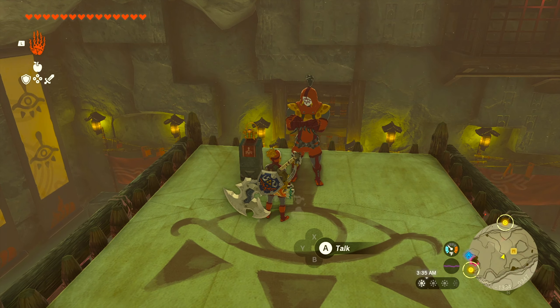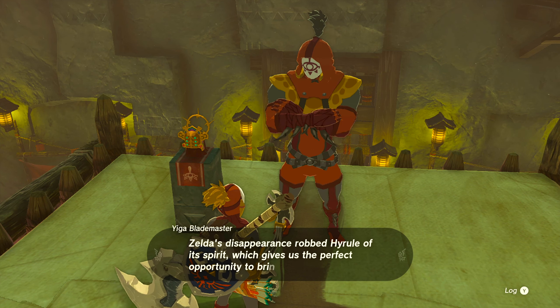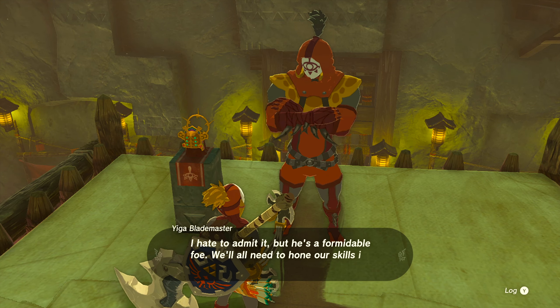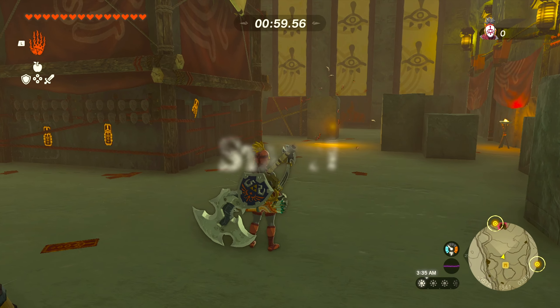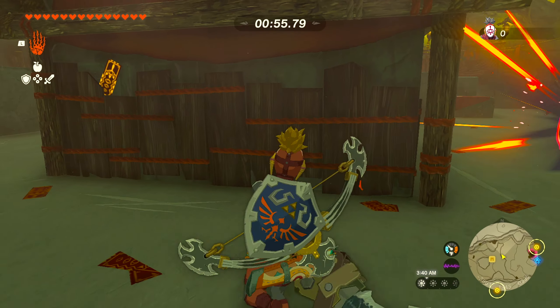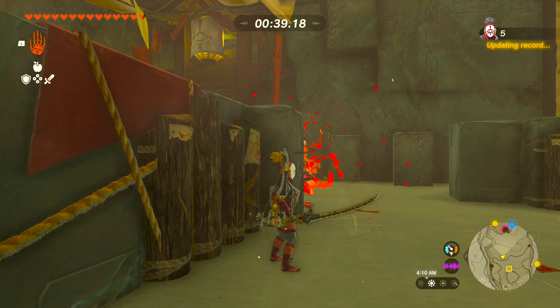You're going to need at least 300 rupees to complete this part of the quest — 100 rupees for each level of training. At Tier 1, you get the Yiga Fabric for your Paraglider after defeating 3 Yiga Clan members in under 1 minute. At Tier 2, you spend 100 more rupees to defeat 6 members in under a minute, and that is where you learn the Earthquake technique.